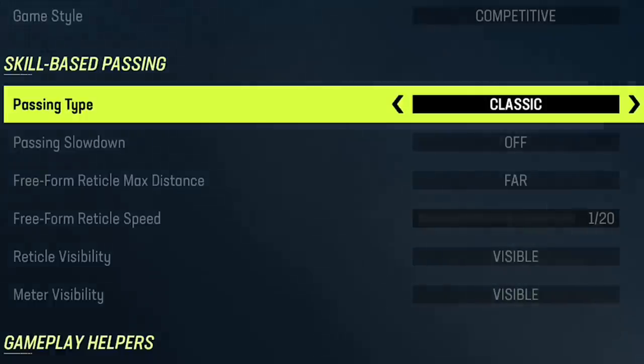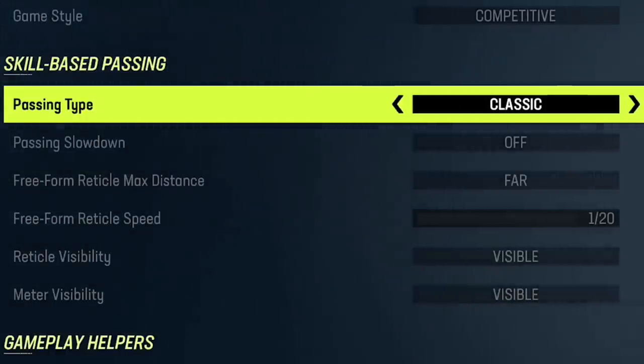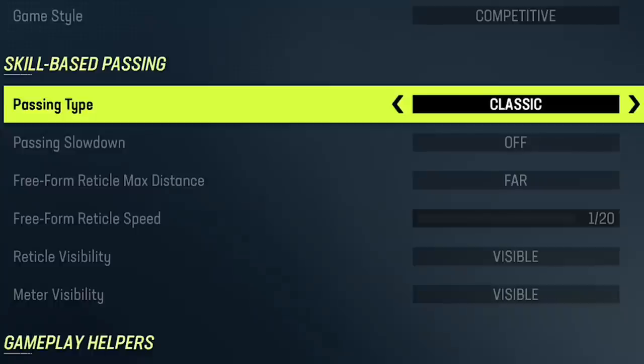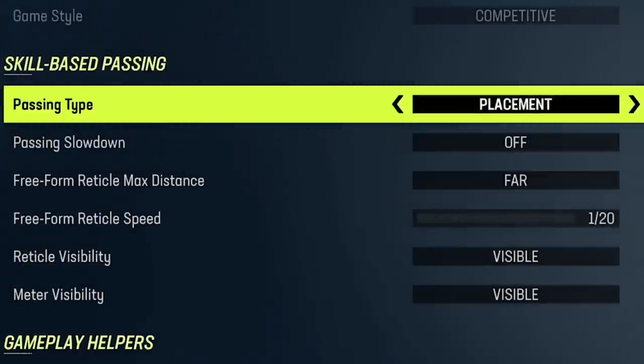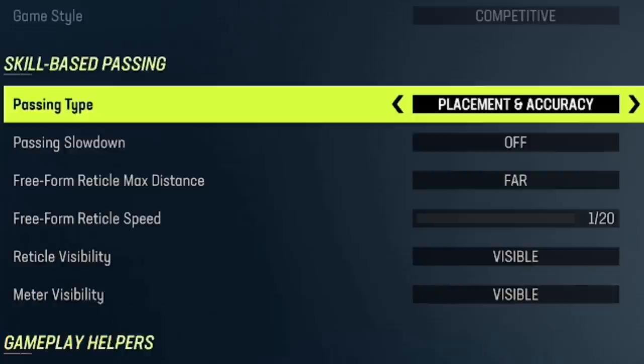The most important thing is figuring out what type of passer you are. There are three different types of passing in this game: Classic, Placement, and Placement and Accuracy. Classic is fine if you're used to it — you can stick with that. We'll go over some Classic tips, but we're going to spend most of this time on Placement and Accuracy, because it's the newest function to Madden 23, and if you master it, you'll have a lot of advantages over Classic mode.